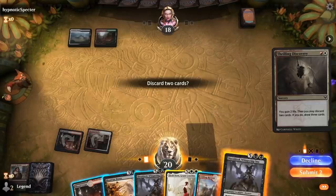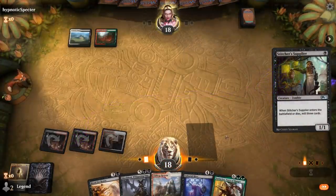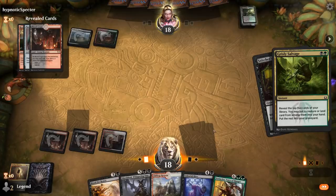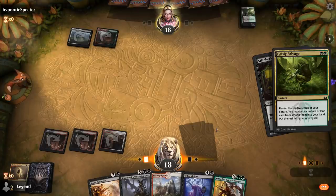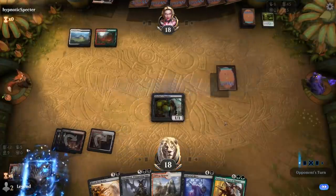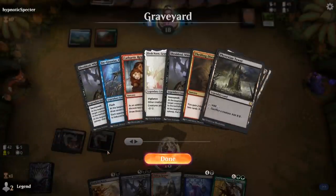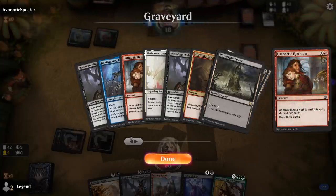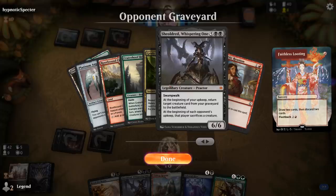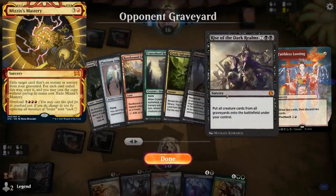Next turn we can cast Blood for Bones assuming Supplier survives. Opponent plays Grizzly Salvage end of turn — it's going to mill five cards, another card that's a potential consideration in these Reanimator decks. We see Craterhoof Behemoth and Platinum Angel go to the graveyard. We can potentially get rid of a Platinum Angel with Shieldred's sacrifice ability. Opponent appears to have their own Shieldred, and we see Rise of the Dark Realms as well. If our opponent has a Mizzix's Mastery, they can cast a Rise next turn, and there's not much we can do to stop that.